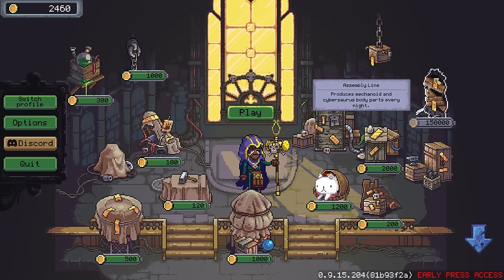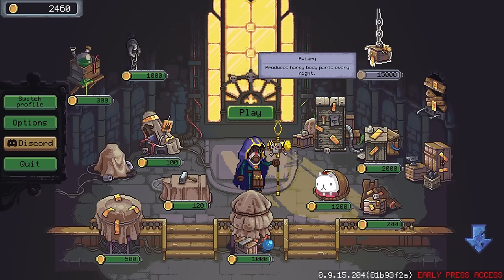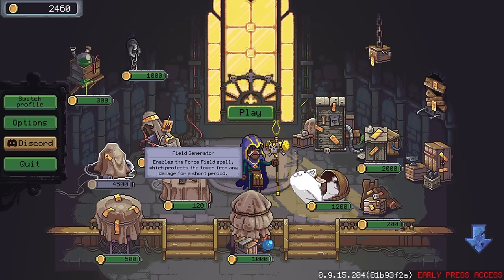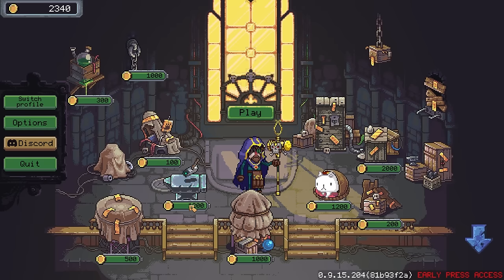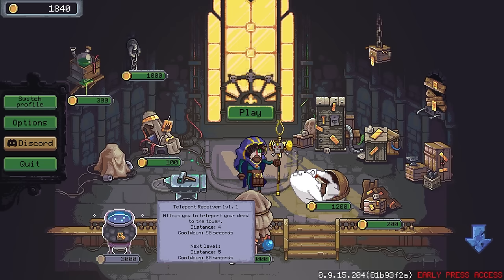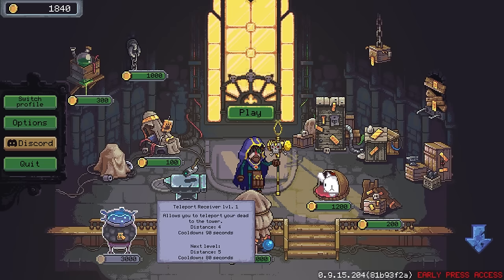We've got a lot of things we can unlock. Also this over here — the field generator, enables a force field spell. Well, I definitely want to be able to heal. I definitely want to be able to teleport. This needs 3,000 to upgrade any further. Currently allows us to teleport the dead to the tower — distance 4. Maybe that's the AOE of it, so I could pull in more dead. The magic smithy currently allows me to restore 500 HP.